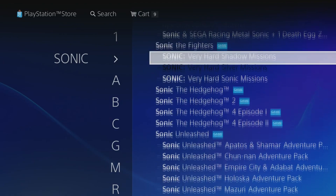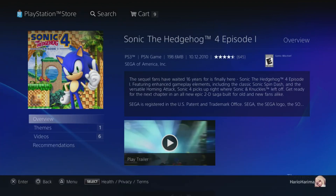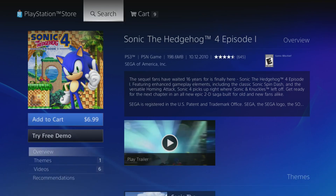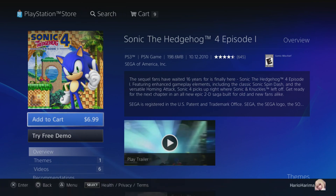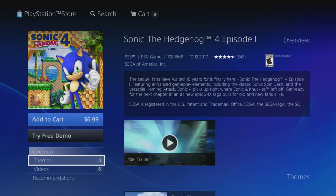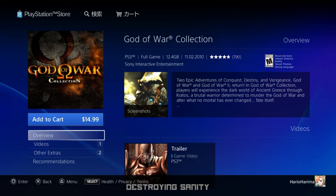This happened in one of my past videos: I went to Sonic the Hedgehog Episode 1 and there was no 'Add to Cart' button. I pressed up and down many times and eventually it popped up. I'm not saying that will work for everyone — I just want to show you that sometimes the button is there but invisible.